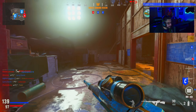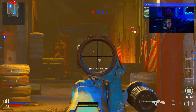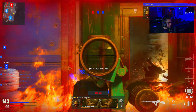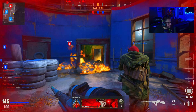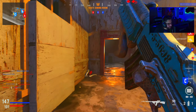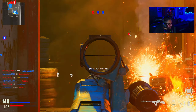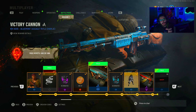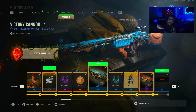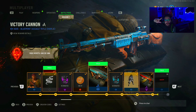What do you guys think of the new operators added and the Tier 100 skin? I kind of wish it was more of an ultra skin with reactive skins — I thought that would have been cool. I really hope they add reactive skins, reactive blueprints, and mastercrafts — that would suck if they don't. Anyway, that was the Victory Cannon BAR blueprint — overall pretty good weapon. Looks are like a five, but functionality is awesome. Let me know what you think of this battle pass and these blueprints — like, comment, subscribe, and don't forget to use code Toxic on Gamer Advantage products. Peace!